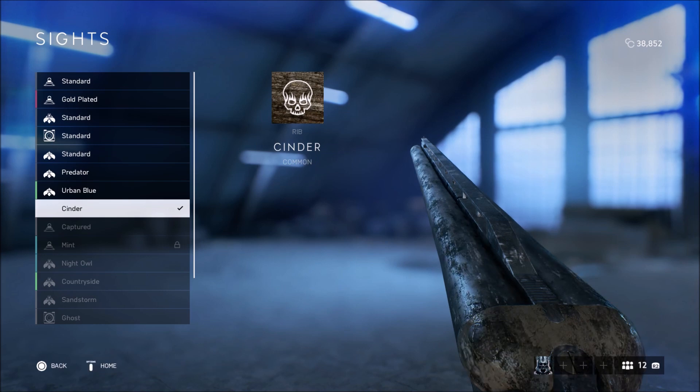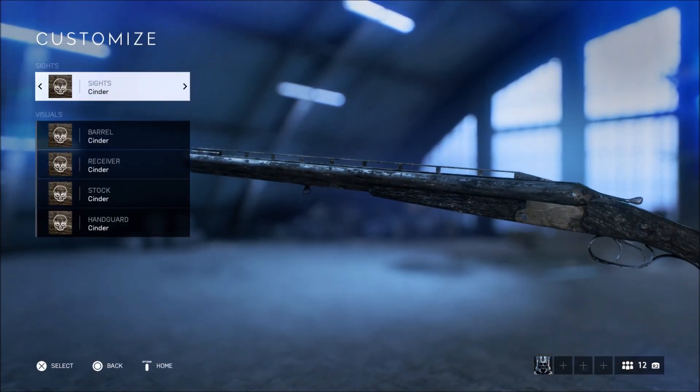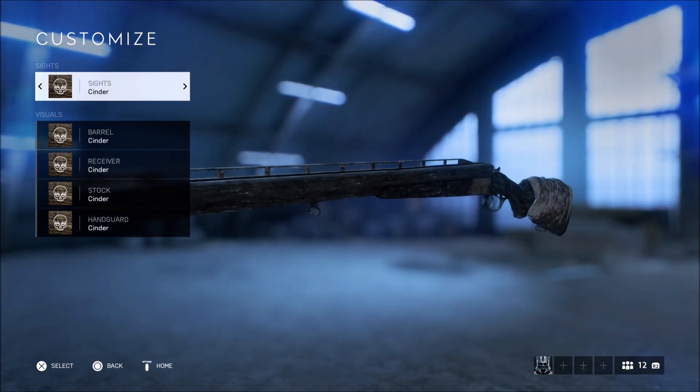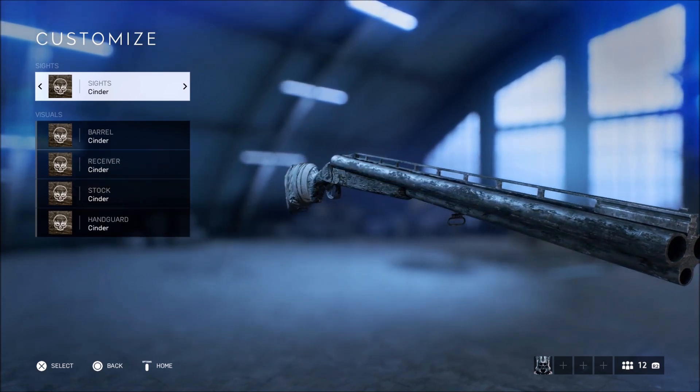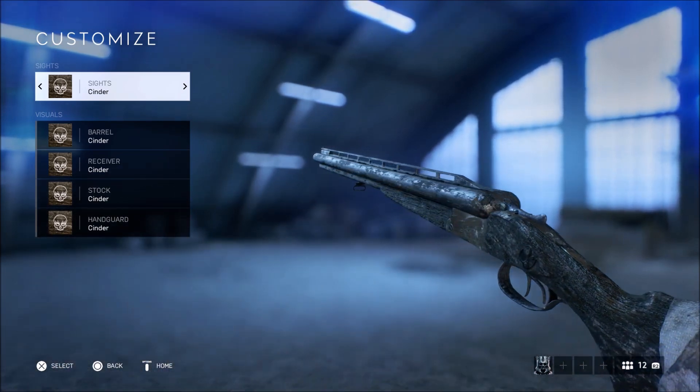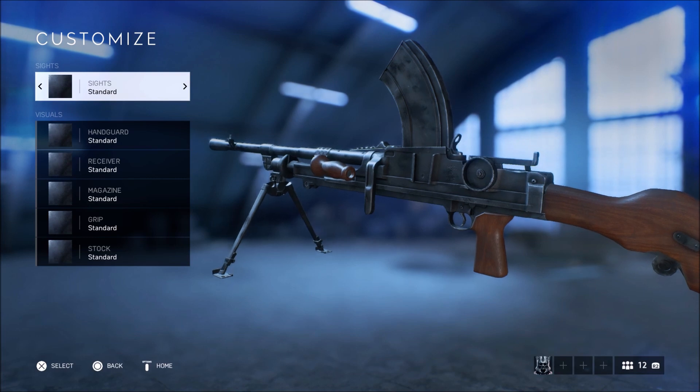The M30 Drilling — as you can see from its stock form moving into its Cinder camo — it doesn't really change up a lot; it just makes it look all black, which actually looks really nice with that cloth around the stock. There you go, that is the M30 Drilling with the Cinder camo.